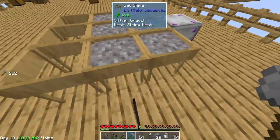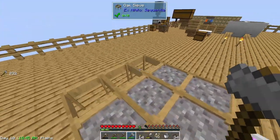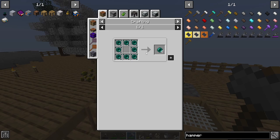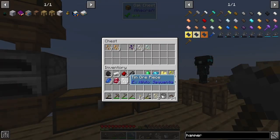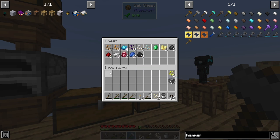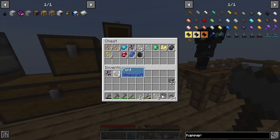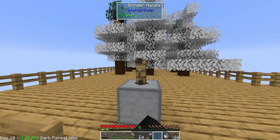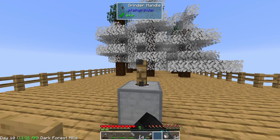The only issue right now is we need to manually pick up the items, but there is a solution - the basic item collector. For that we need obsidian and an enderpearl, and the enderpearl is probably the most painful one to get. With that said though, it is definitely not impossible. I now have enough gold to grind down this gold chunk, which will give me two gold dust, which I can smelt into two gold ingots, and then we can make the feral lantern.